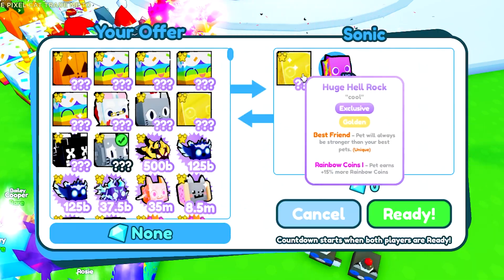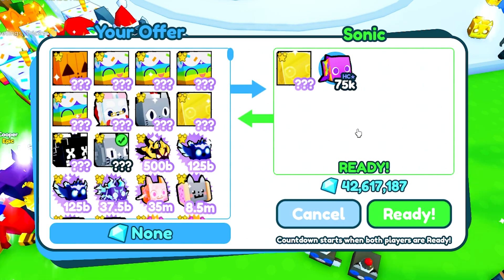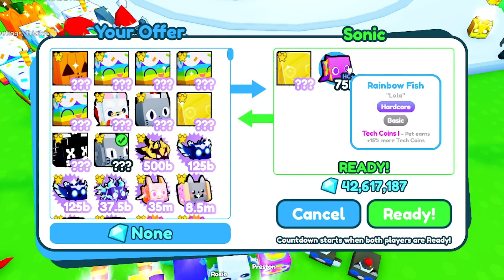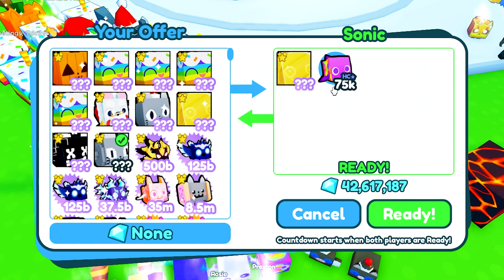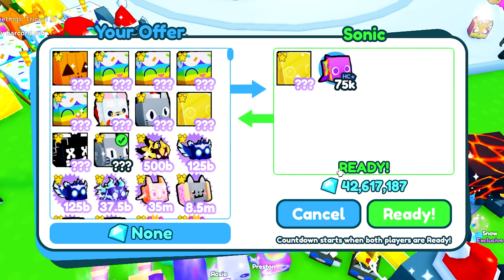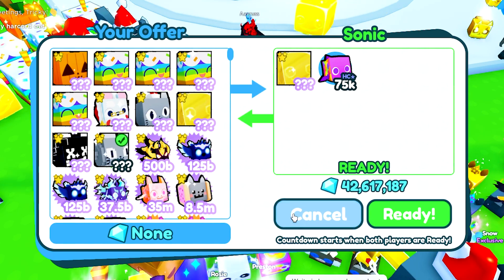Sonic here is offering up a huge golden rock, which is about 20 bill. It's a hatchable pet so it really holds no value. Then 42 billion in gems — that does have a value but it's not more than like 50 million or so. It's really not that big of a difference, only 42 million gems — not too good.